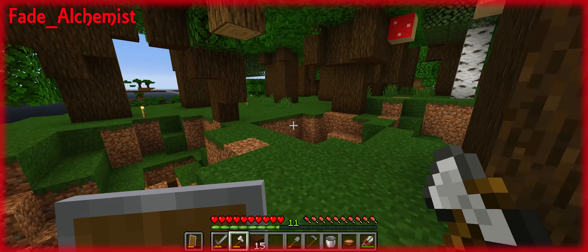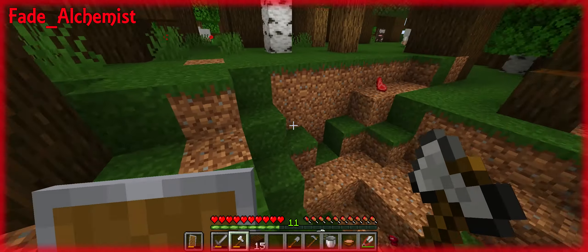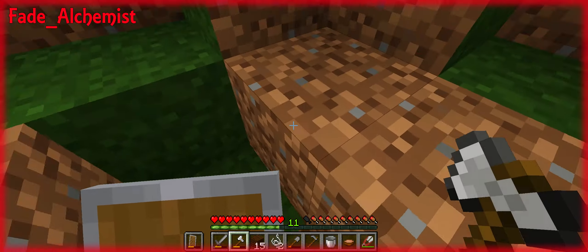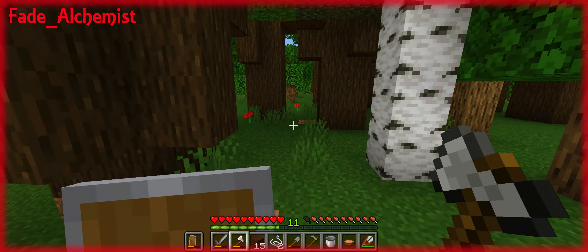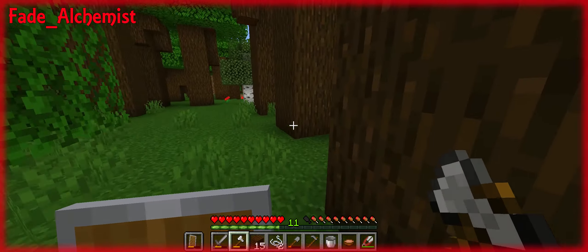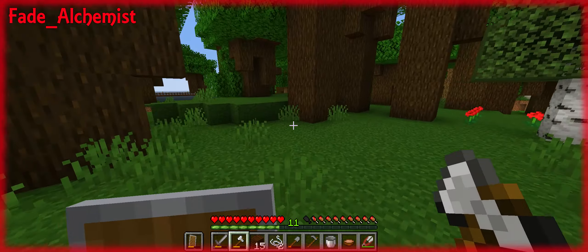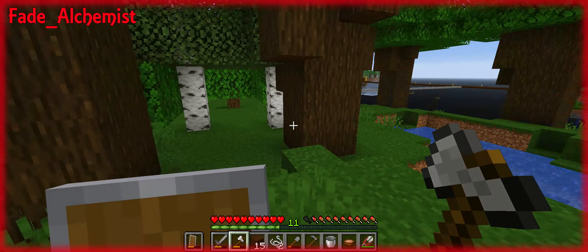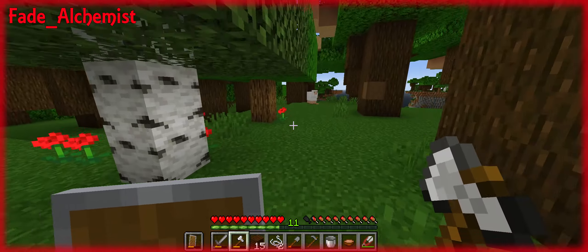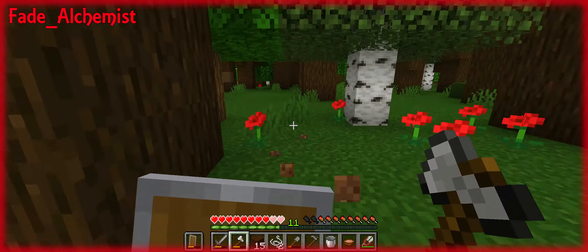I'm trying to get the grass up here. I got more string — we were gonna try to make a fishing pole or two, you know, so we can be self-sustaining. I'm taking down all of this dark oak. This is the only puddle in Minecraft that doesn't have sand in it.